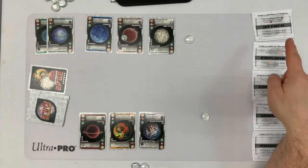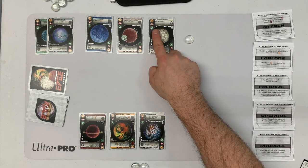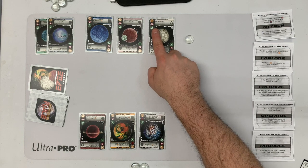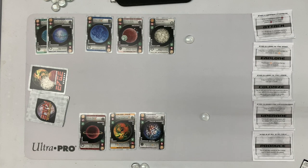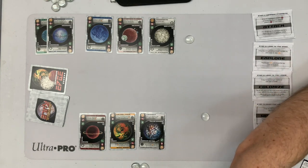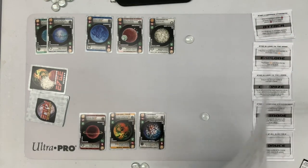My opponent's turn. They're actually going to attack because their Pessimistic planet is six, which is four over my weakest of two. So we get to see the attack. I'm going to have to read through this one.